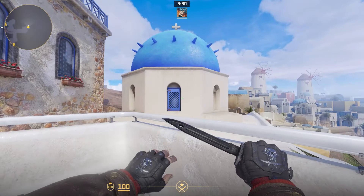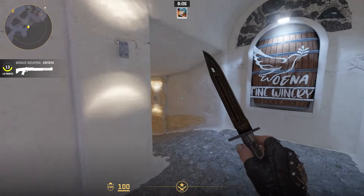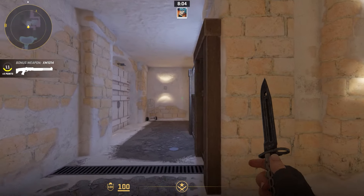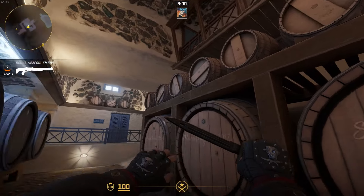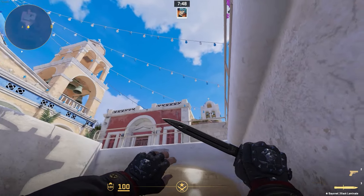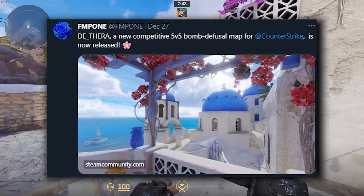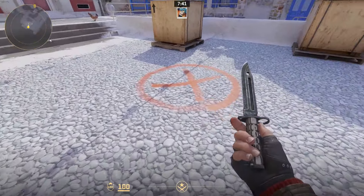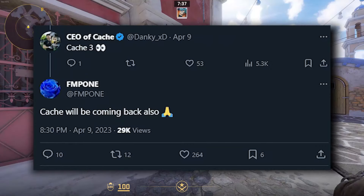Santorini, which is now called Pharaoh, just released in the CS2 workshop and it looks absolutely insane. But what does this have to do with Cache? Well, the creator of Santorini is the same person who created Cache — I'm talking about FMPone — and this is important because he has already said multiple times that Cache is coming back to CS2.